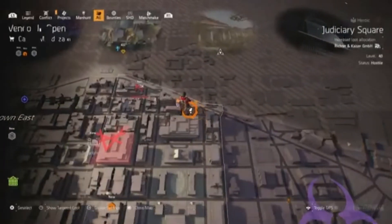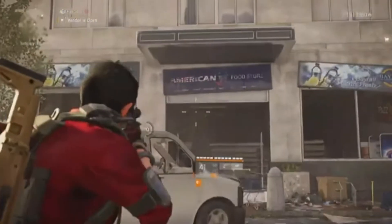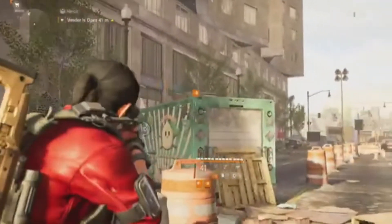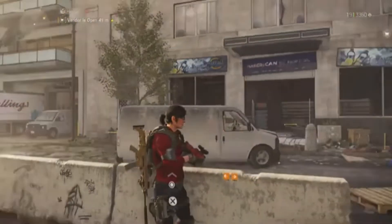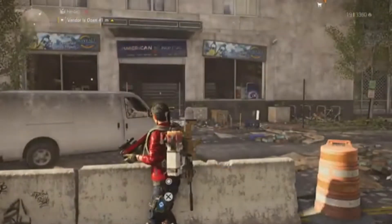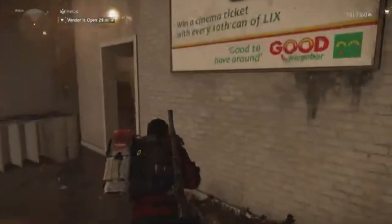I'm just near Cassie Mendoza now. As you'll see, I'm at the American Food Store in Judiciary Square. You'll see the ice cream trucks either side of you when you arrive here, so you know you're in the right place. To find Cassie, just run into the back of the store through this open door.